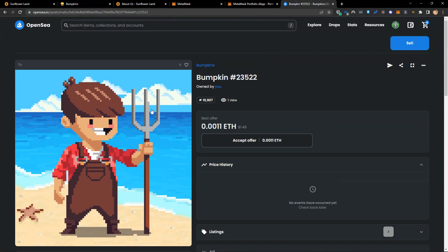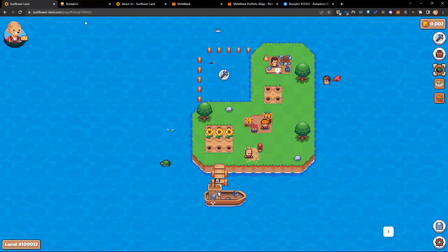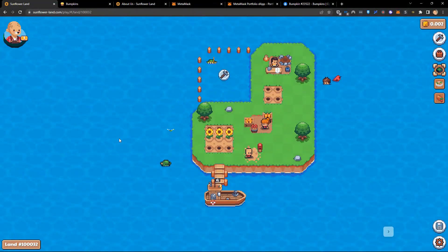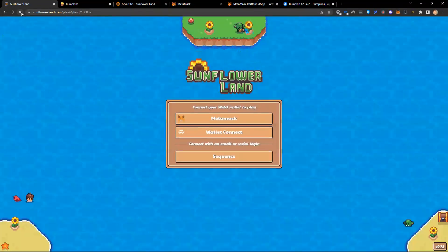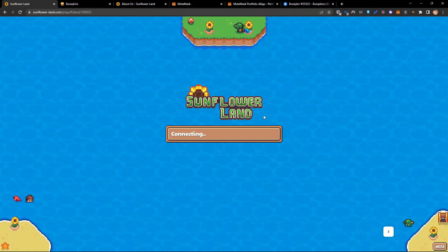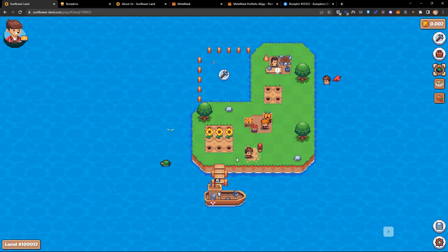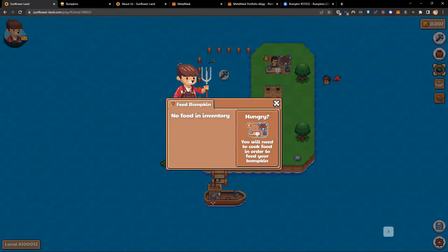Now if I come back to my farm, look at my bumpkin in the top left — he has sunspots. After I refresh the farm now that I've updated the metadata, you will see I have hair on my character, hair up here in the corner, and if I click on him, he has hair. Your bumpkin is dynamic — it can evolve.